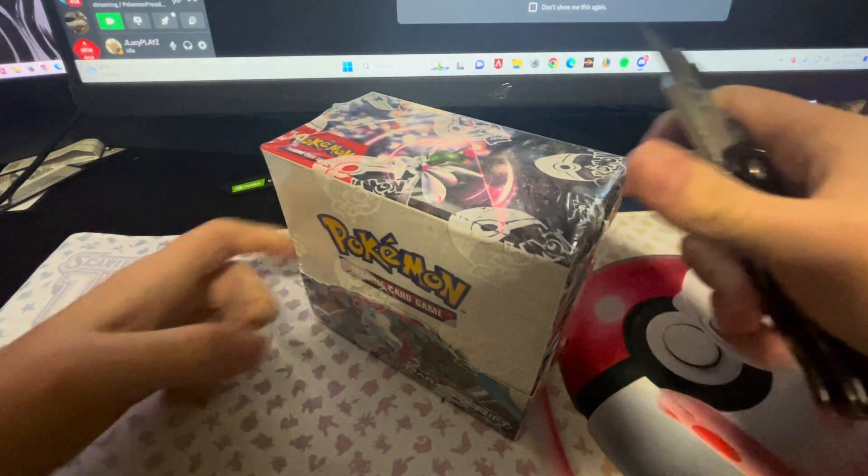I think they should add Minen and Plusle on the same Art Rare. That would've been cool if it was kind of like a semi-God pack — if you got Minen as the reverse and the Plusle as the other reverse, but they're both Art Rares. I think that would've been nice. And that would've made a lot of sense too, but they didn't. It's fine.